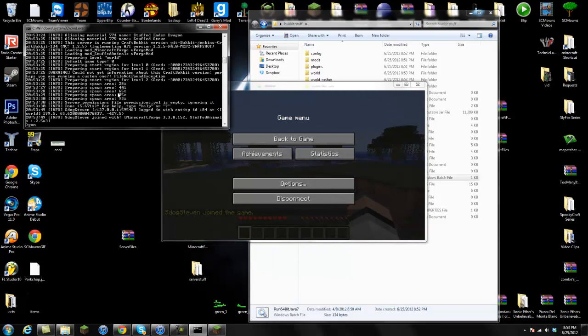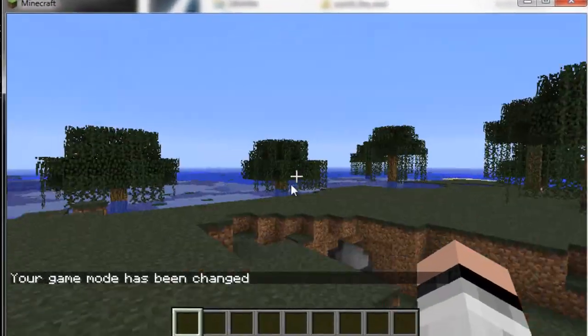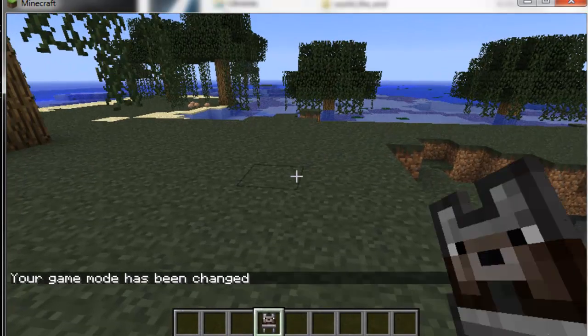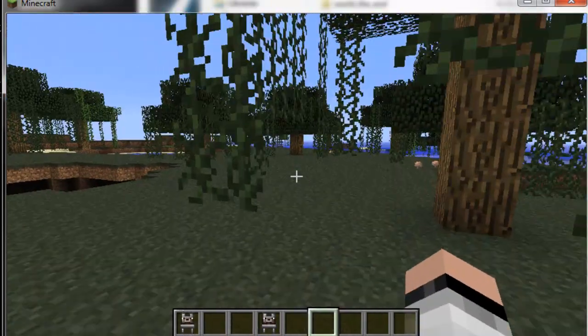Let me go ahead and game mode myself - you guys should already be familiar on how to game mode people. Just type gamemode and the username and the number. Here we go - here is a stuffed doggy. Let me place that down and there he is, now he's a stuffed doggy. So that's basically it guys.